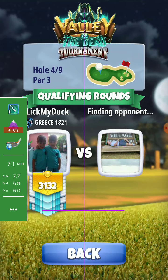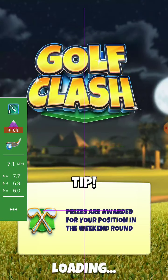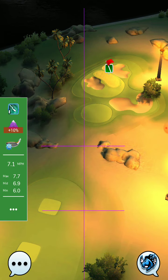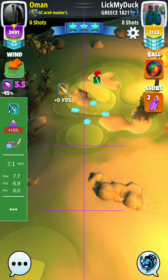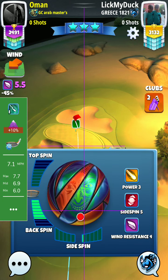Now we get the ball plus 10% at max — 5.5 back and one right. This time we will aim the left edge of the cup. Win ball.